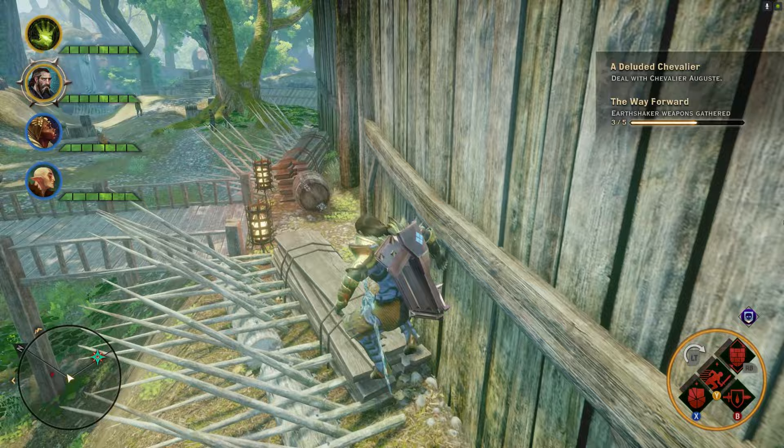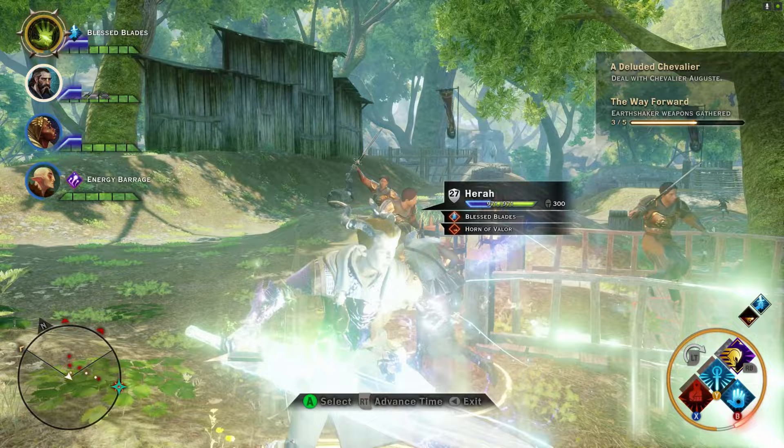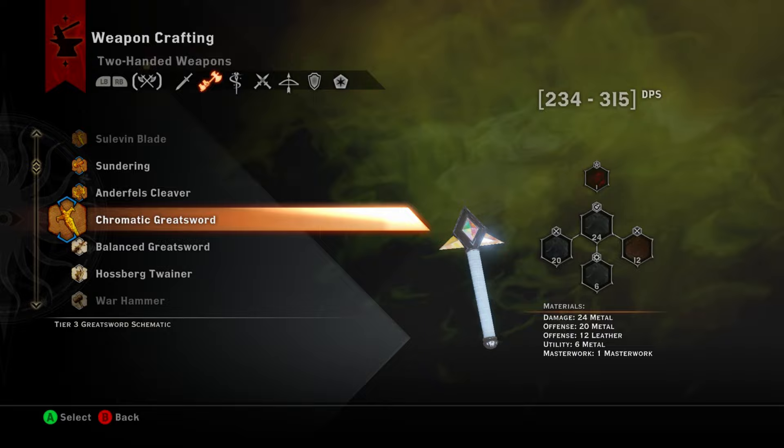This build doesn't require a lot of ability points — you can still do it even if you're on a lower level. Just take Whirlwind and Deep Reserves. If you have more points to spare, just spend them wherever you want. This could work for all specializations, even with no specialization.